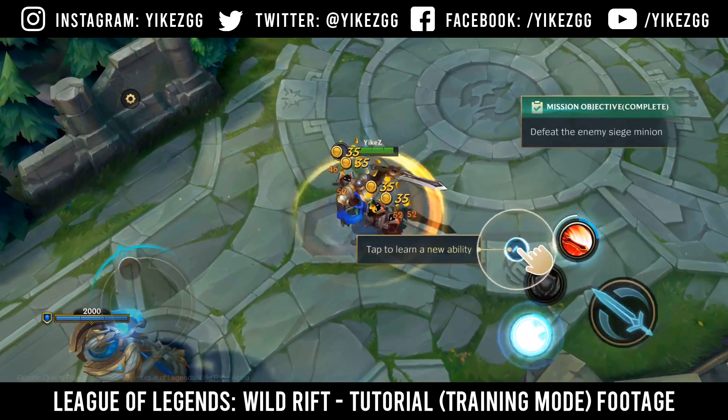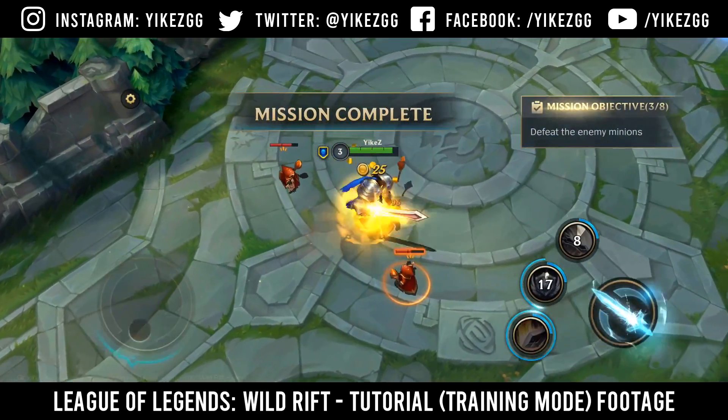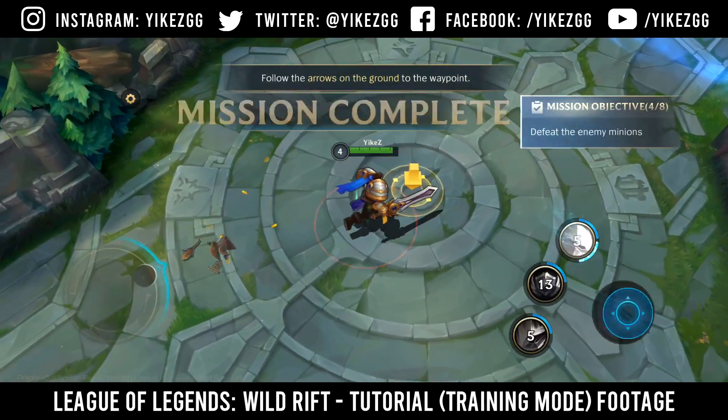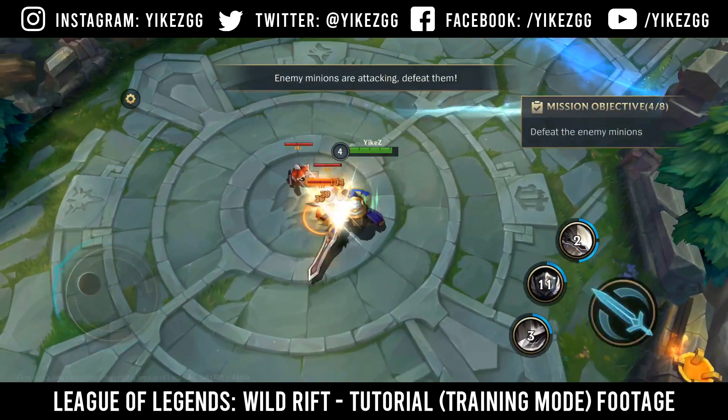Use the ability to attack surrounding enemies. Tap to learn. Tap to attack. Defeat the enemy minions. Level up following the arrow. Enemy minions are attacking. Defeat them.